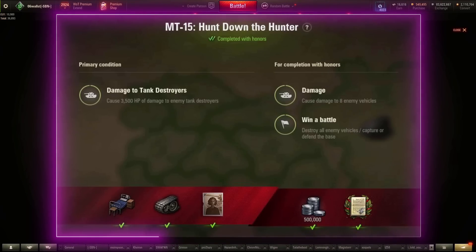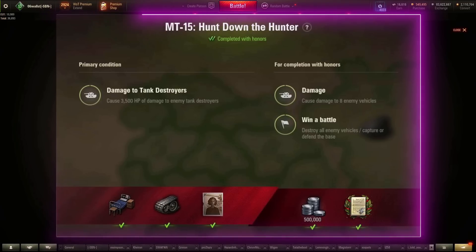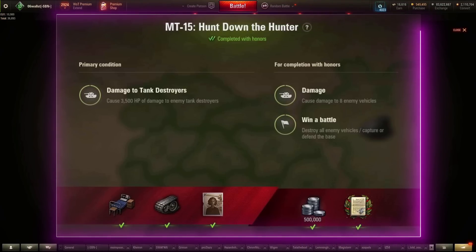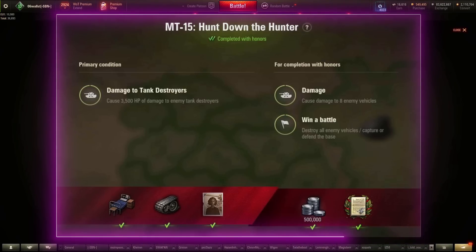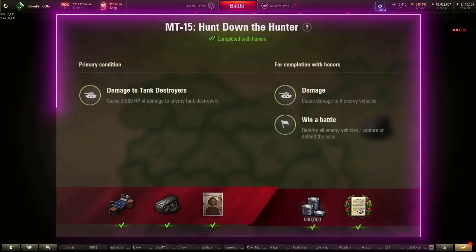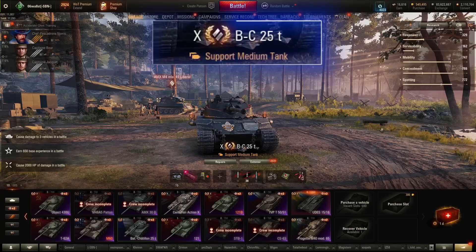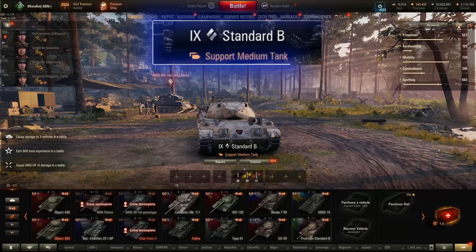MT-15: cause 3,500 damage to enemy tank destroyers, cause damage to 8 enemy vehicles, win the battle. One of the best tips here is to platoon with other players and have them play tank destroyers. The matchmaker will attempt to equal the tanks, increasing the chances of having more tank destroyers on the enemy team. For tank choice, you want something with good mobility and swift damage output potential — mobile autoloaders like the Batchat 25T, TVP, Skoda T-50, Batchat AP, or Standard B. Those tanks that can find a target and get damage very quickly are perfect here.